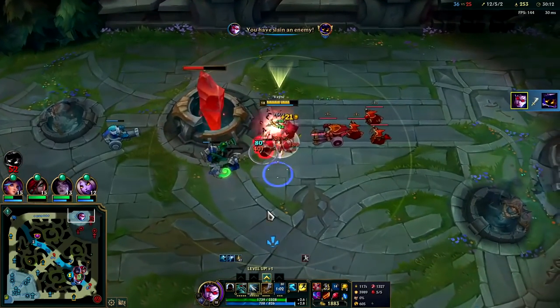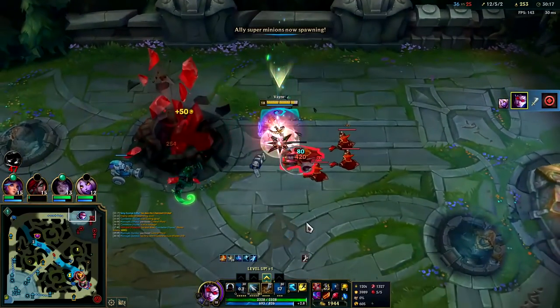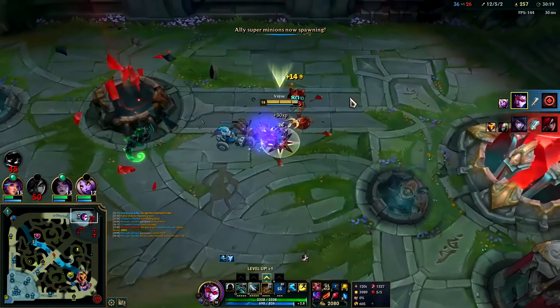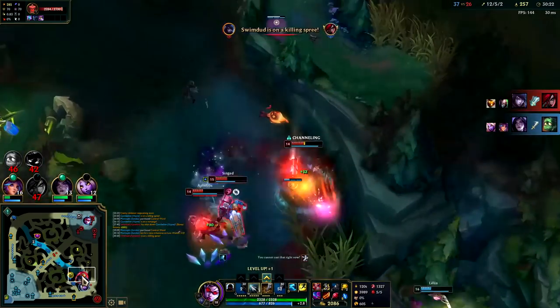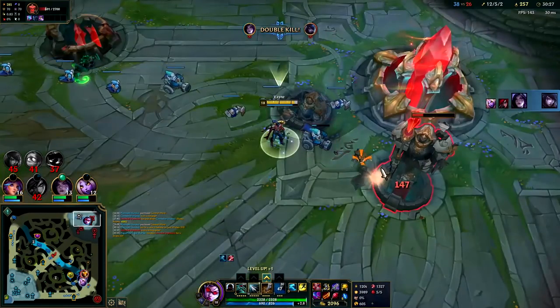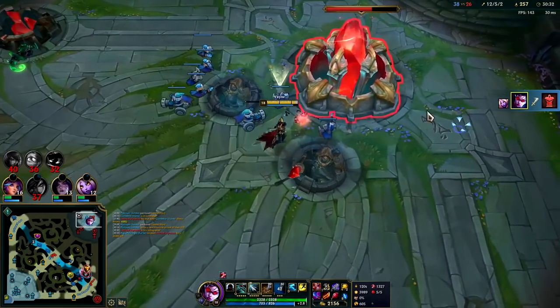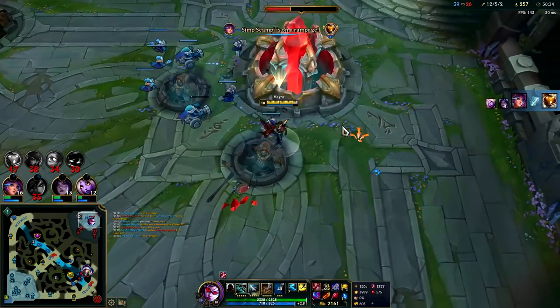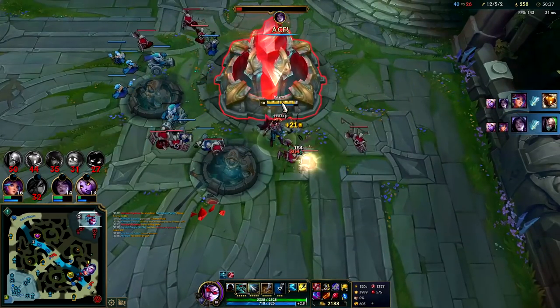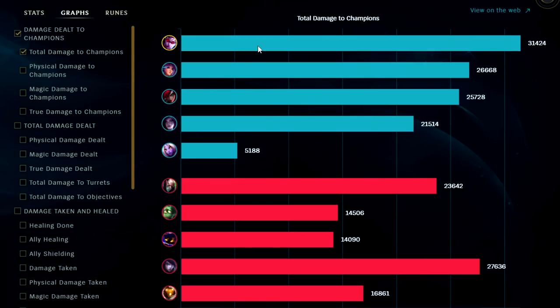Down goes Veigar. Glad we went Wit's End. This is the part where they throw on Dragon Soul like I thought they would — they're going to have to send at least three people to fight me. Bard's trying to back. They're all getting blasted by Lilia burn damage and that should be GG's guys. What can I say — I'm a fortune teller. If you enjoyed this Vayne top lane commentary guide for season 12 League of Legends, don't forget to like, comment, and subscribe. My name is Kingsticks, thank you for watching.